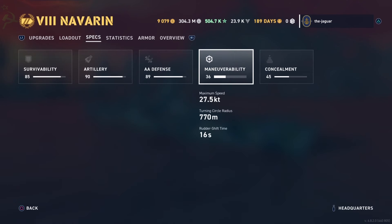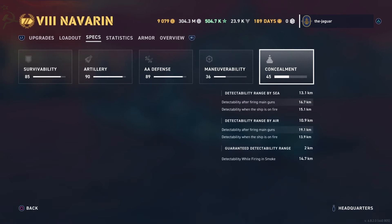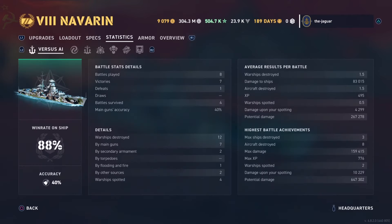Concealment: 13.1 kilometers range by sea, range by air is 10.9, and if you're firing into smoke it's 14.7. Good concealment means the ship can get close to enemies before being detected.